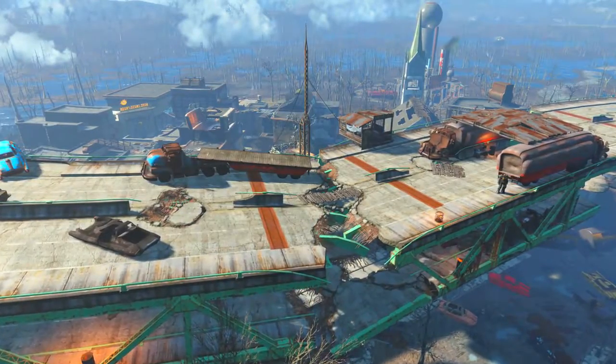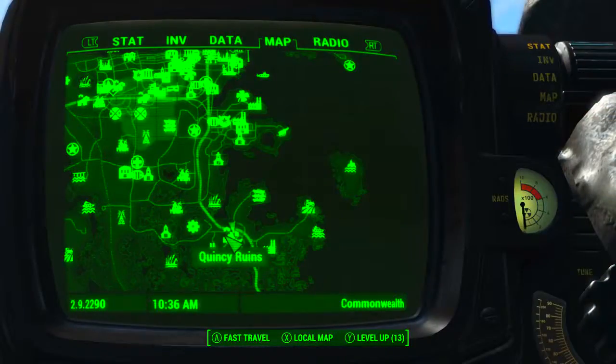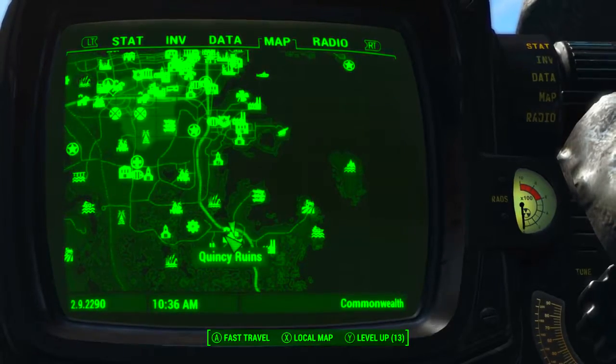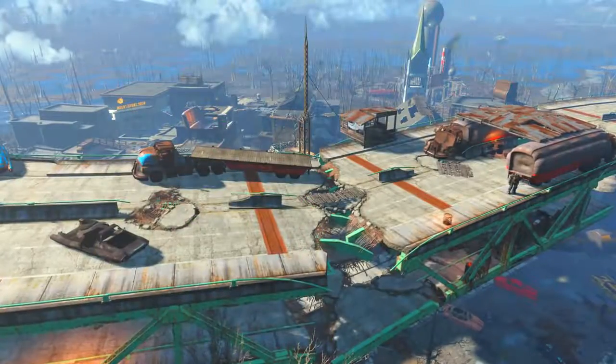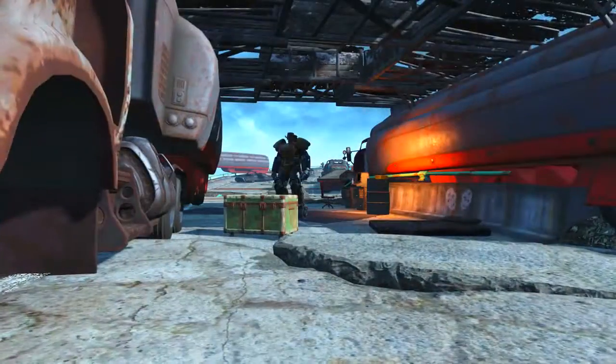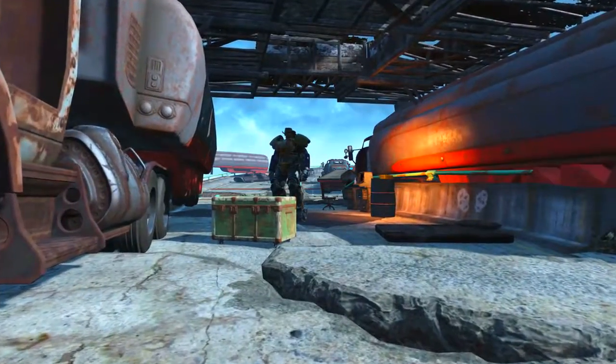First of all we will need to come to the Quincy Ruins. On the Pip-Boy map, Quincy Ruins can be found right here where my character is currently standing, to the southeast of Diamond City. You also need to make sure that you don't come here during the quest Boy in a Fridge — if you're on that quest and come here, the gun will not spawn.